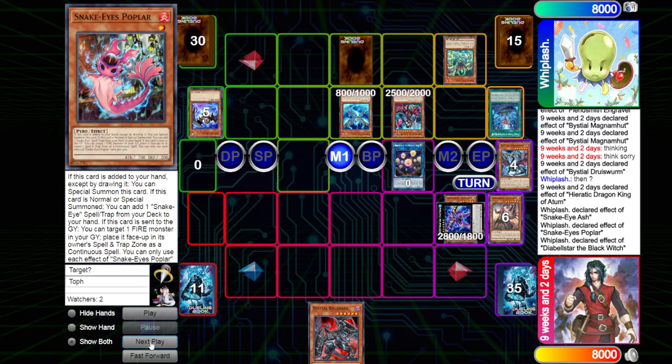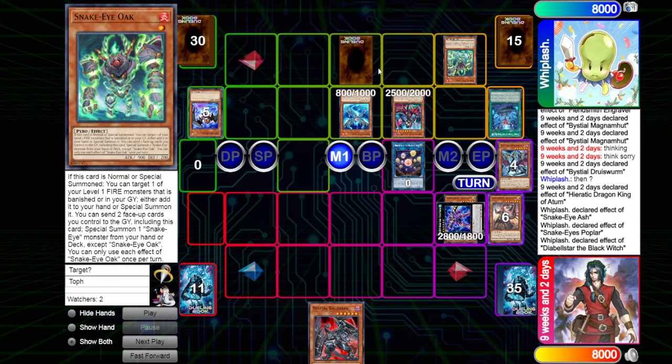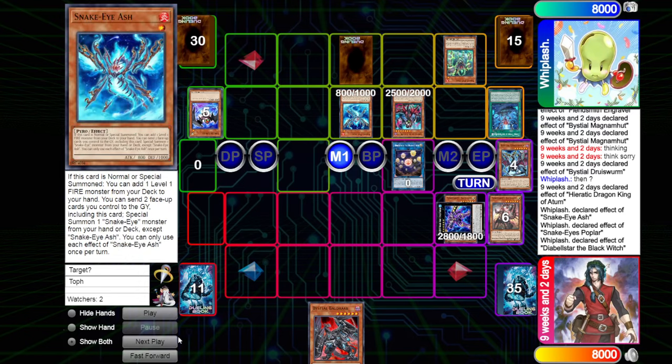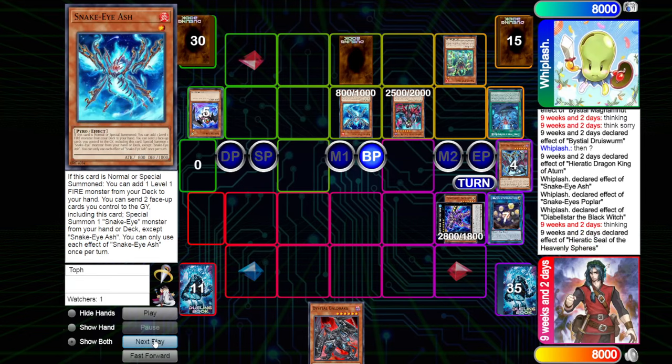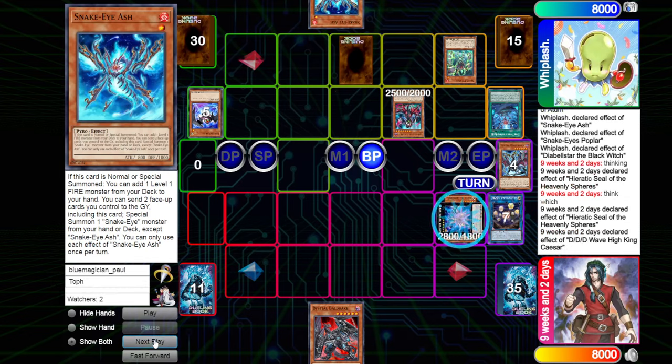Now we think about what OSS has to summon — not very much to be honest. It has Oak in the spell/trap card zone. Maybe we should have put a copy of the Snake Eyes Diabelstar instead so that Oak could be brought out by OSS, but maybe just a small misplay here. We're going to go to battle phase, attack into the copy of Caesar. On the attack declaration, we are going to Seals bounce back the copy of Ash to the hand.